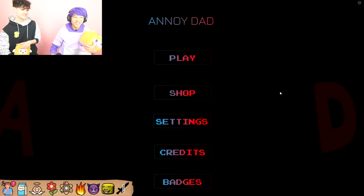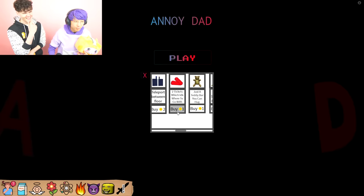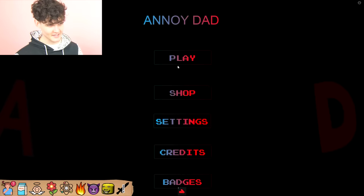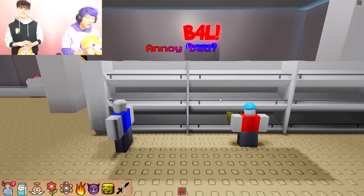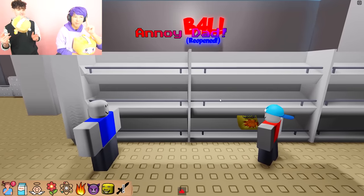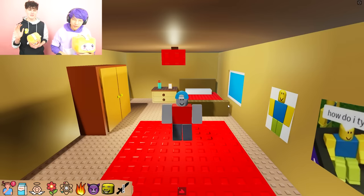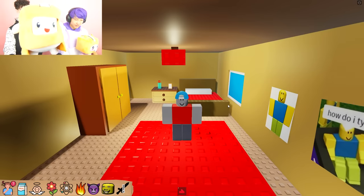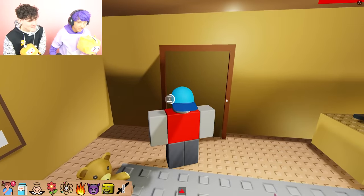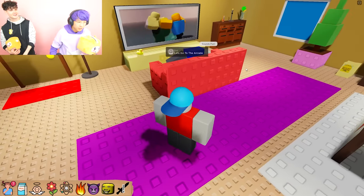Now the top secret ending — you actually have to go in the shop and buy stuff. You scroll and look at this: two tickets. You buy this with a coin — you don't even need to spend Robux. I bought a ticket. We got a ticket for the biscuit — now we got a crazy ending to show you guys. We're going to show you in a second. I bought a ticket — now I'm going to use it. Dad, I got tickets, let's go! Are they like movie tickets? Let's go to the arcade! We're at the arcade with our dad.